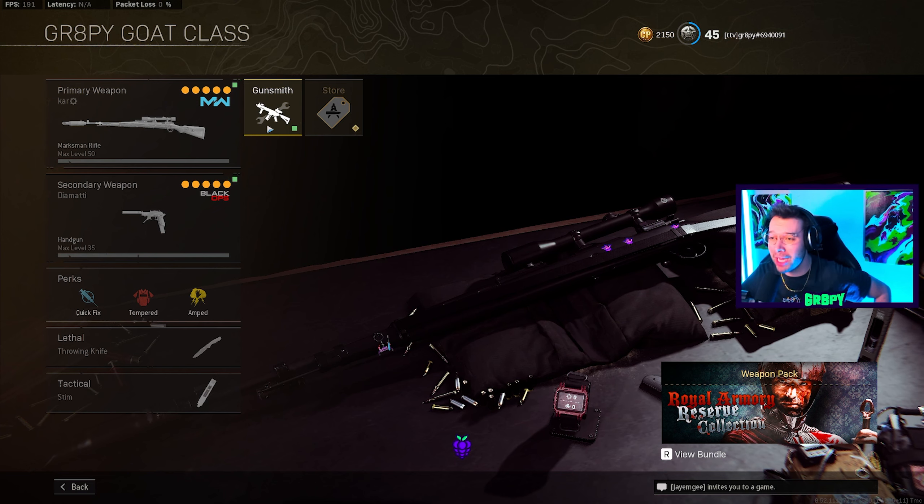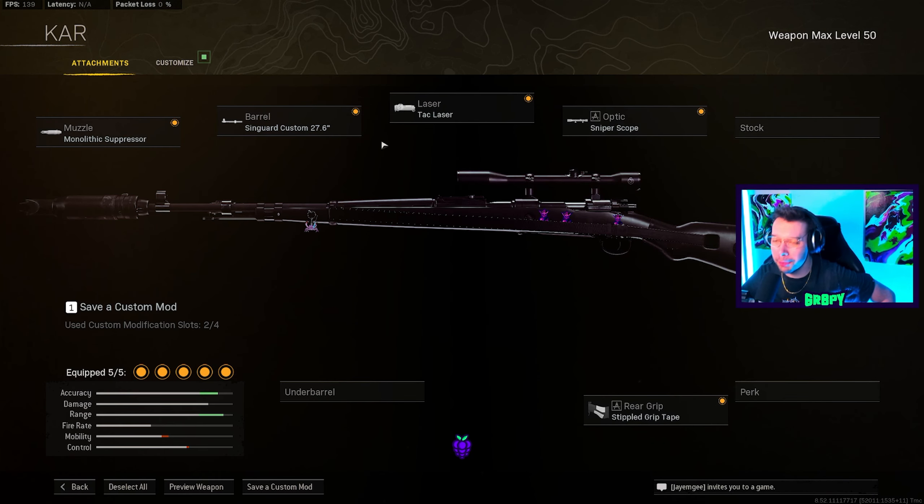We're starting with the Grapey GOAT class. Mr. Old Reliable: the CAR 98, specifically the Modern Warfare version. There are so many ways you can build it, but for me this is my maximized attachment setup where it's an equal blend of bullet velocity — so you can snipe people out of the air — and ADS speed, so you can quickscope people up close, medium range, long range, whatever.